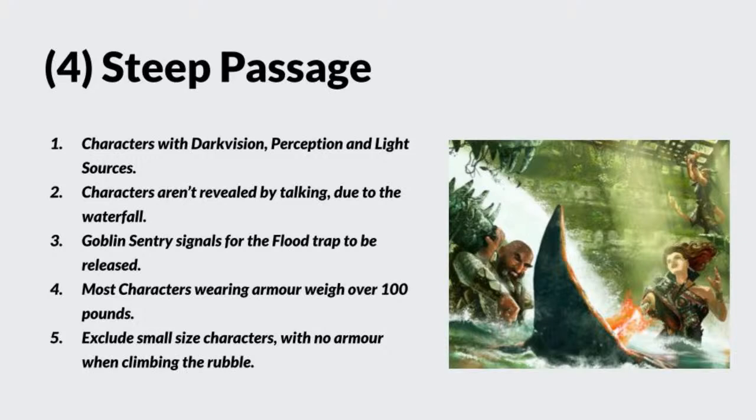One technique from older versions of the game for guiding someone without vision: they present their elbow and you stand behind them, putting your arm up against their elbow. If they stop, you stop; when they move forward, you move. This is actually a good way of pairing someone who can see with someone who can't. But a light source is probably much more appropriate.